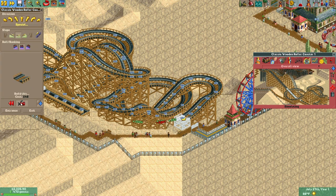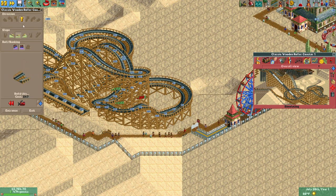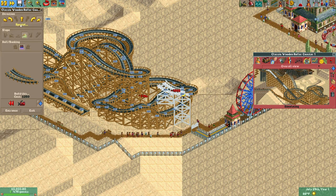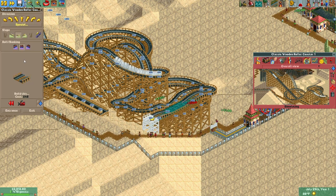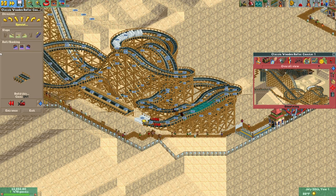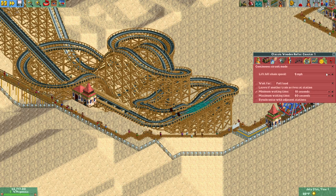After adjusting the layout, I add a water splash before a photo section — photograph all those wet faces. Now let's find out if we have enough momentum to pull that off. Let's turn up the lift hill speed to a meager 5 miles per hour. I'm really worried about this drop in that turn.